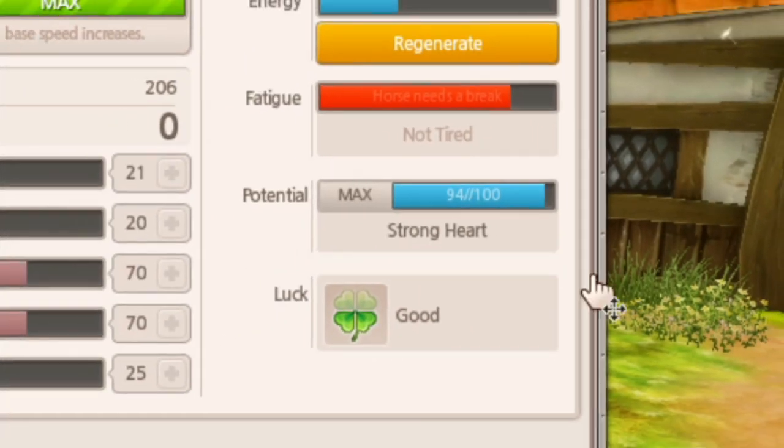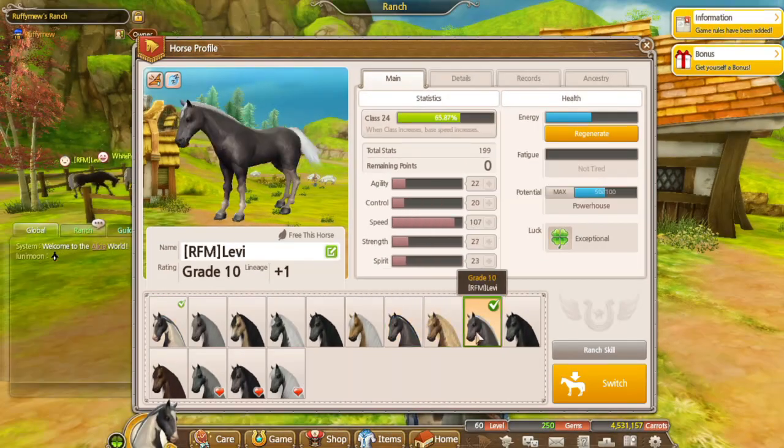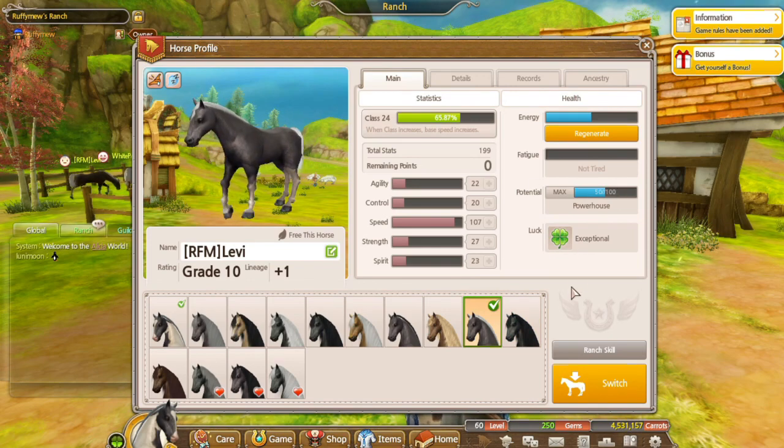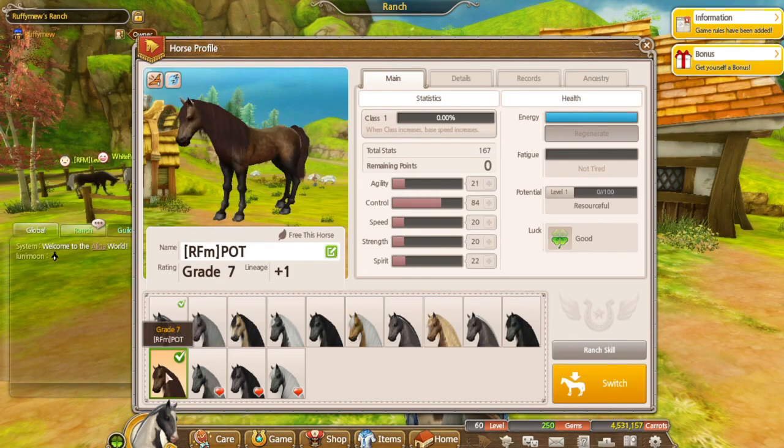Potentials work as an extra skill your horses can have. There are 14 potentials in total, with some of them being more efficient in magic, some being more efficient in speed, and some just being more general, being able to be used in both game modes.